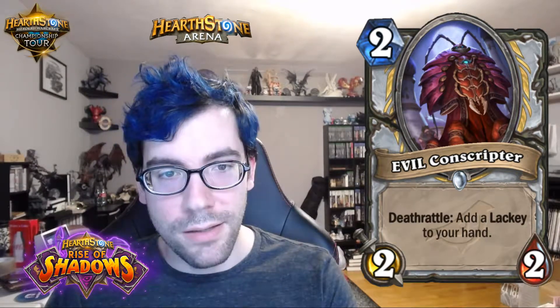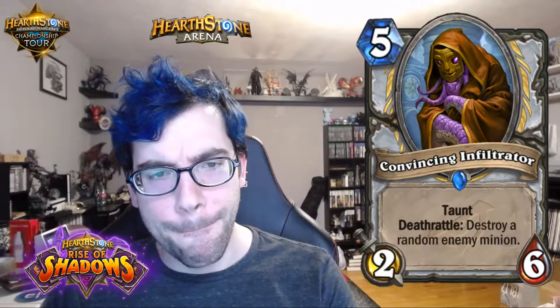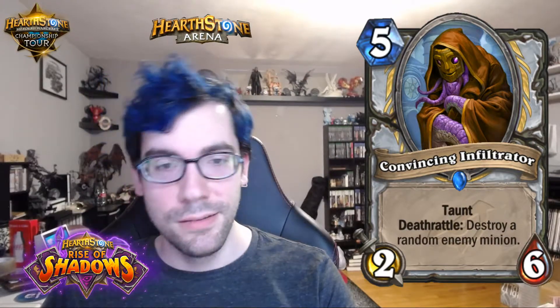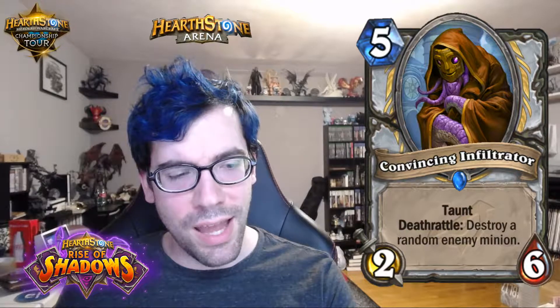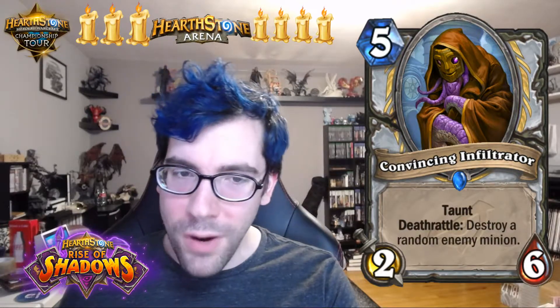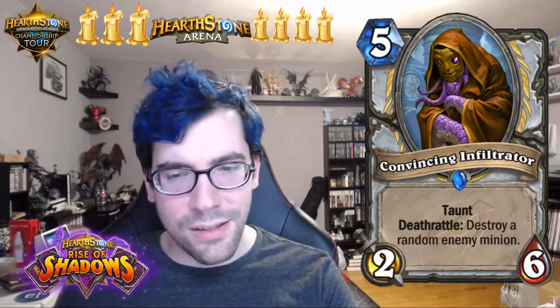Next, Convincing Infiltrator: five-mana 2/6 with taunt, deathrattle — destroy a random enemy minion. Against a rush deck, minions might not even have more than two health, so it could be good in that way. In non-rush scenarios it's solid. You could resummon it. In constructed I think it's a three. In arena, I think it's a four, maybe four and a half — the stats are a bit weak but you do get a kill on something.